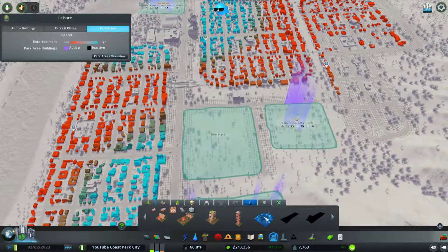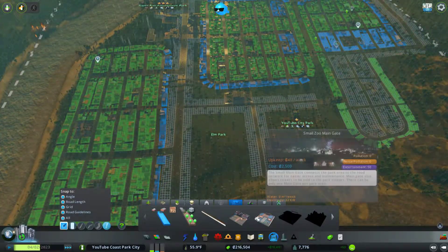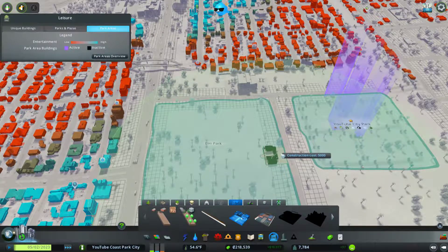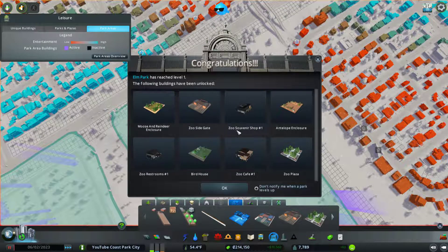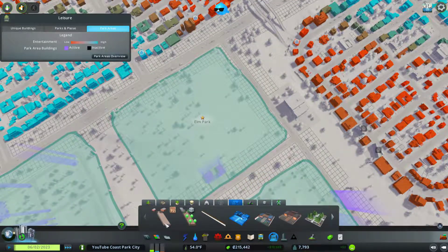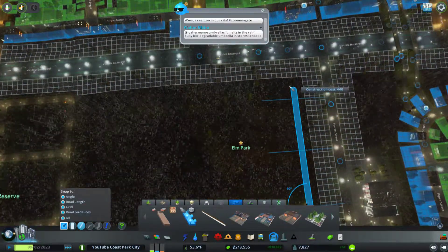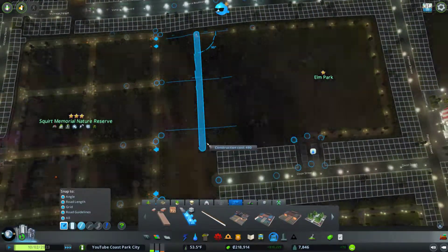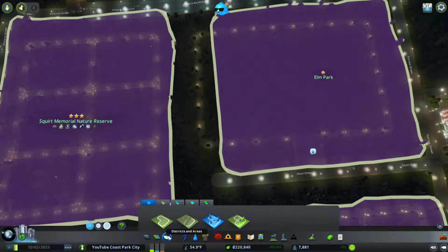So we have a zoo — in the last one we got zoo main gate and small gate, I like them big so we're going big. Here's our setup: we need moose and reindeer enclosure, side gate, souvenir shop, local enclosure, restroom, birdhouse, cafe, and zoo plaza. First thing I like to do is mark the boundaries of the park. We're kind of close to the other part — oh crap, we went too far.